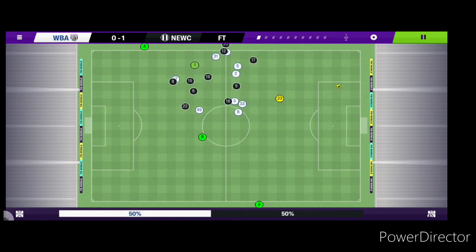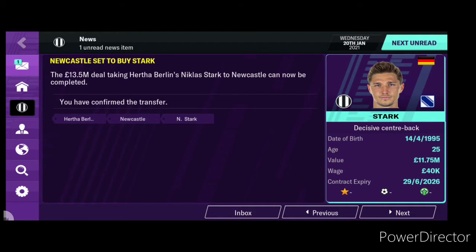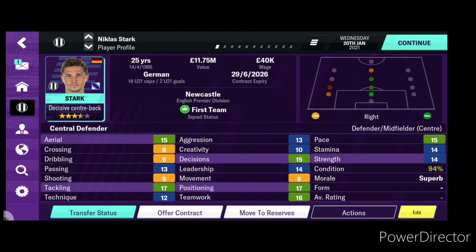Only the one goal needed — Newcastle go in 1-0 victors. The third signing of the window: Nicholas Starr comes in — a good defender also capable of playing midfield. Excellent tackling — 17, positioning — 17, decisions — 15. Even got a bit of pace for a defender and good in the air, so I think he'll do well.